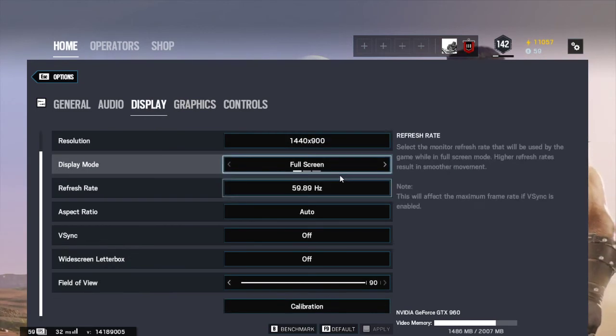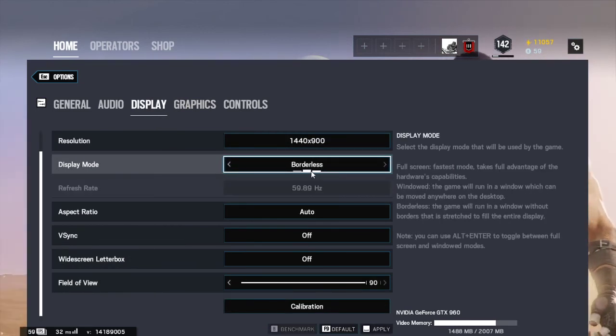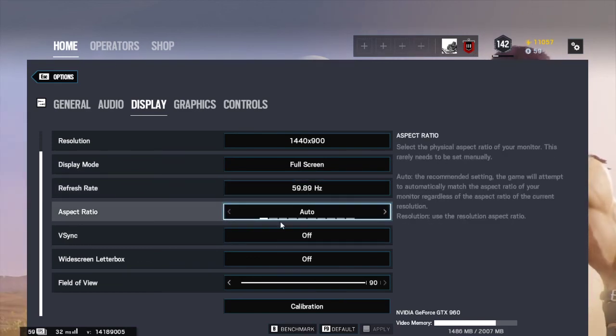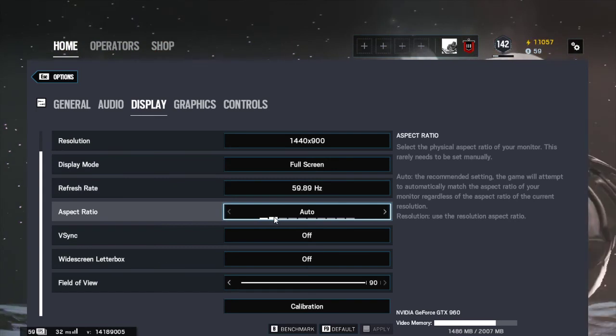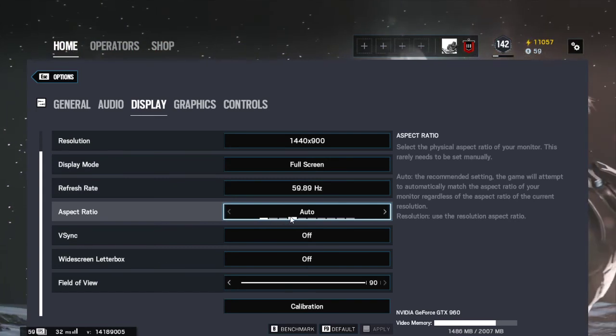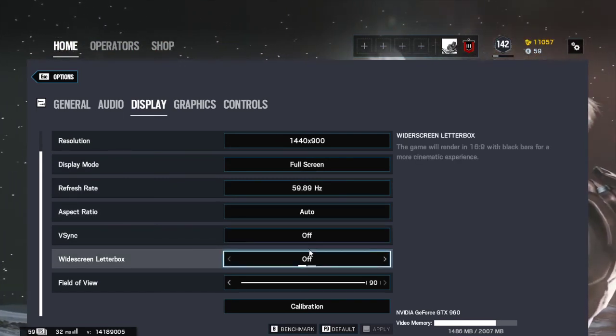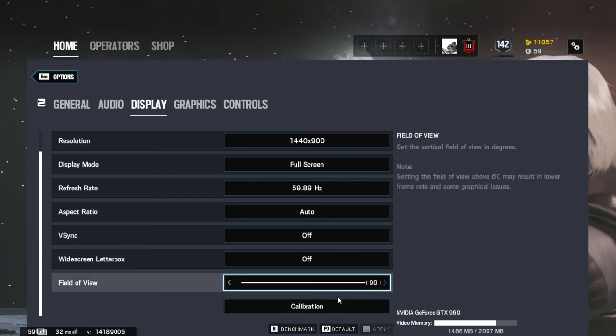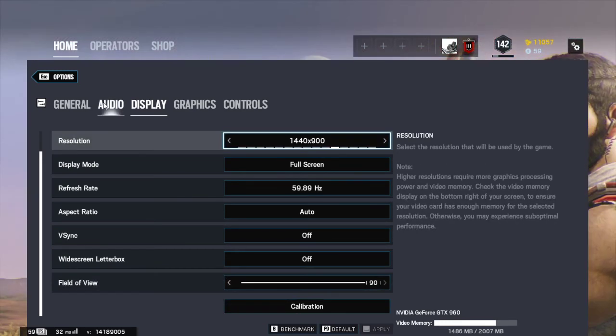For display, I would say have it full screened, not borderless, because you want that refresh rate — 60 hertz. You can change the aspect ratio if you want. For field of view, I have it on 90; it just changes the field of view and you'll see dramatic changes. You can also change the brightness of your display.